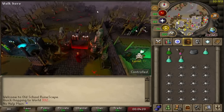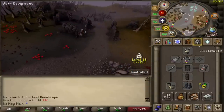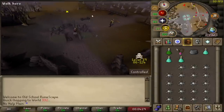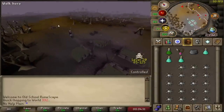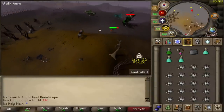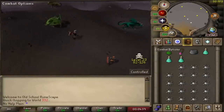I'm pretty scared to go into the wild with this setup. We'll put the protect item prayer on and let's see how good this is. I'm assuming we will get PKed a few times in the hour just because of the gear we're wearing — the escape plan is the glory. I remember I killed these a lot during the leagues.